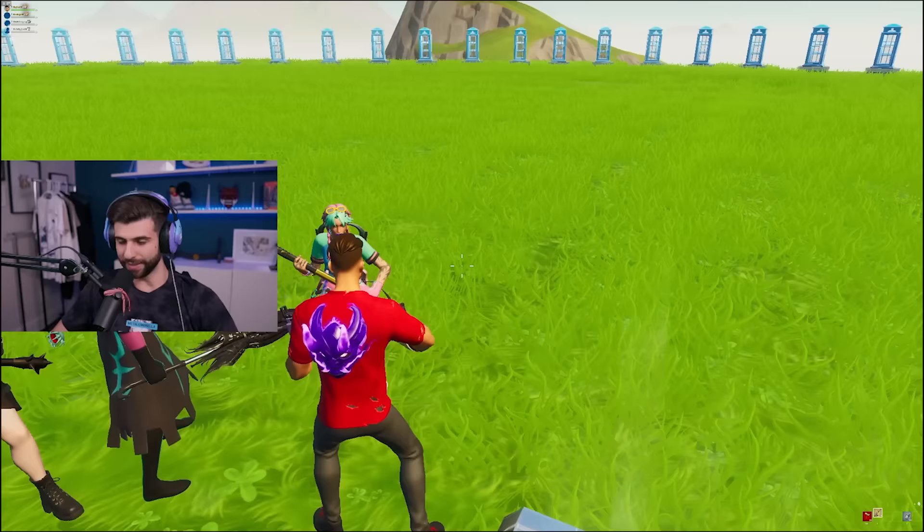Let's start with you — this is Enid, she's the friend of Wednesday, she has dyed hair, very colorful. Let's see three emotes and a glider — oh, werewolf!